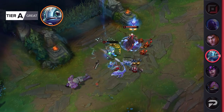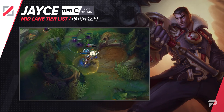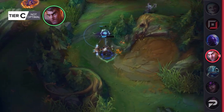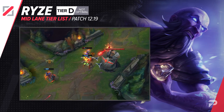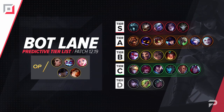We'll be moving Jayce up to C tier. Remember, going from D to C tier means the champion is still pretty bad and not really worth picking — he's just doing a little bit better than others truly at the bottom of the barrel. In solo queue, guys, don't get baited by Ryze's buffs. Seriously, you shouldn't bother picking him.